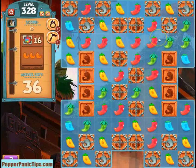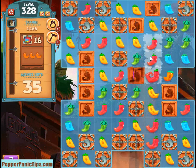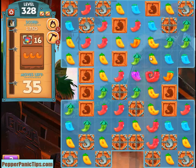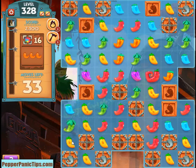The first thing you have to do is just clear the crates as fast as you can. We've got a couple good matches here to get things started. At first you just kind of want to clear the crates out and try to set up something at the top to get an orange match.